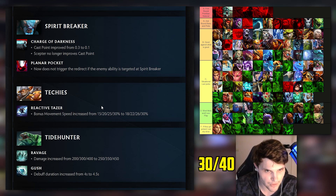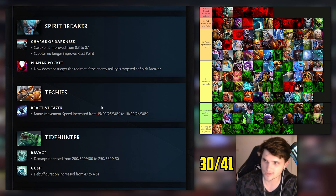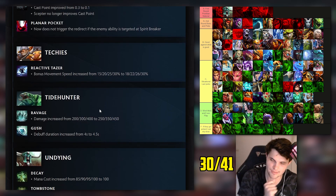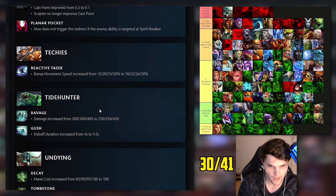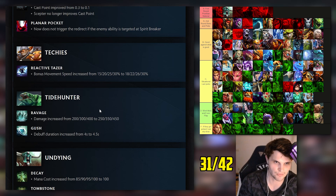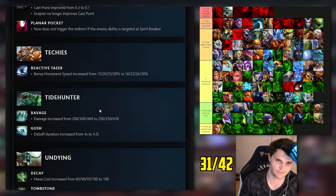Techies: I had him top of D tier. Bonus movement speed on Reactive Taser - not a decent buff. I was wrong about that. Tidehunter: I had him top of D tier needing some love. Damage increased by 50 at all levels and Gush debuff duration by 0.5 seconds - pretty relevant in lane. Those are some nice quality of life buffs for Tide, and remember those annoying ranged offlaners got nerfed, so rising stonks for the melee boys.